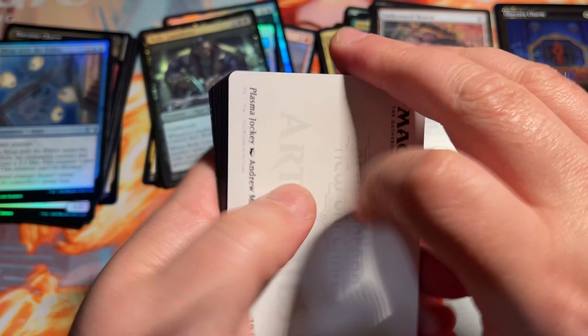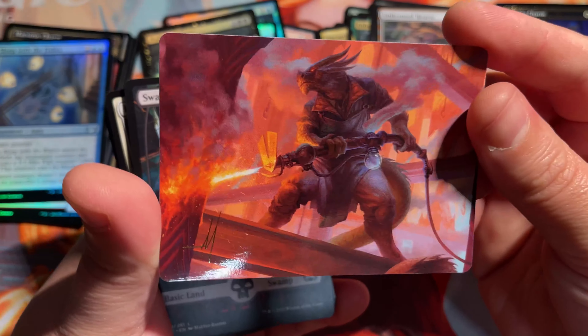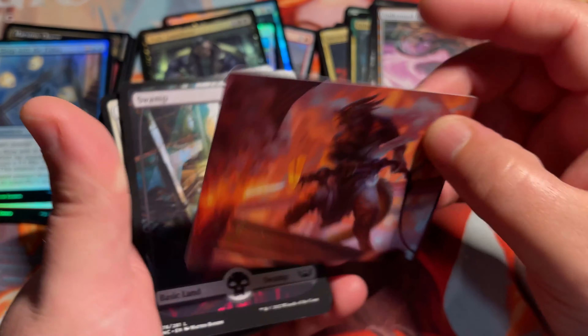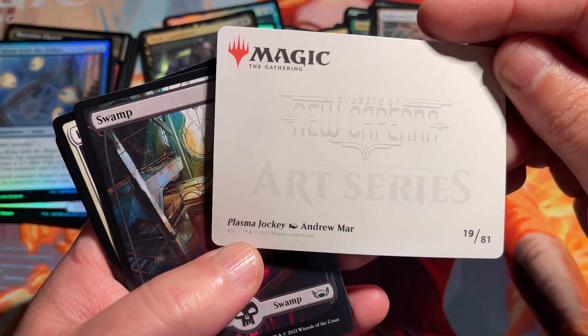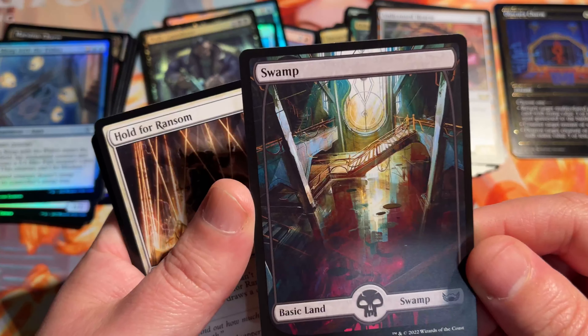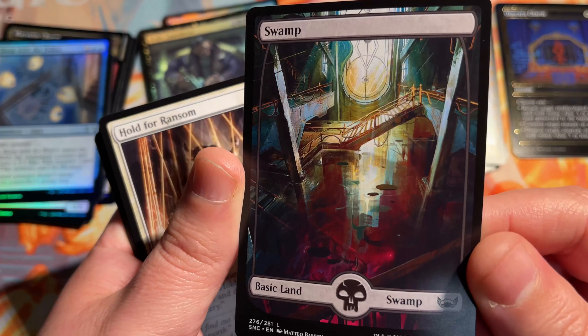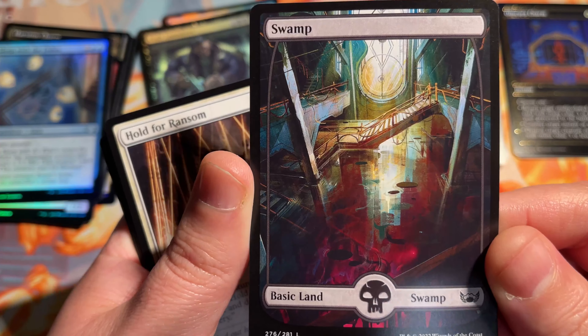Get right into the next one. There's our signature card — this is a Plasma Jockey, and the art is done by Andrew Marr. Nice again, Full Art Swamp — kind of a little dark citadel setting there, almost like a flooded old building.